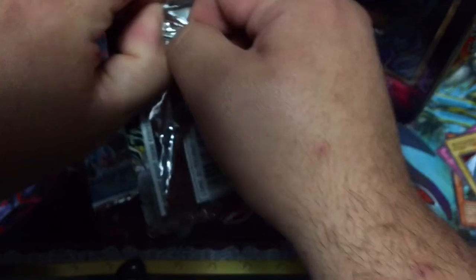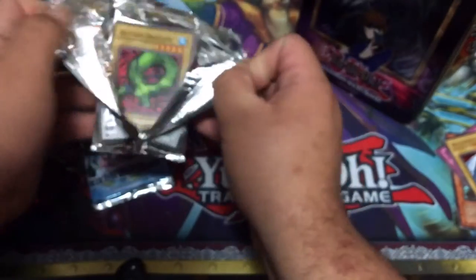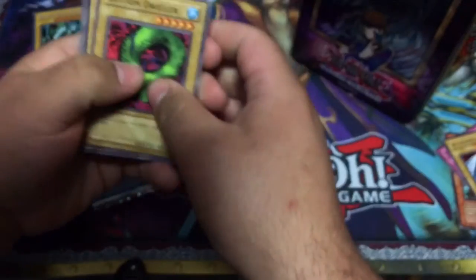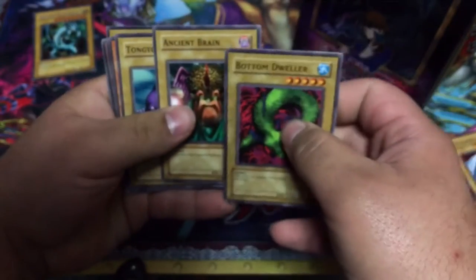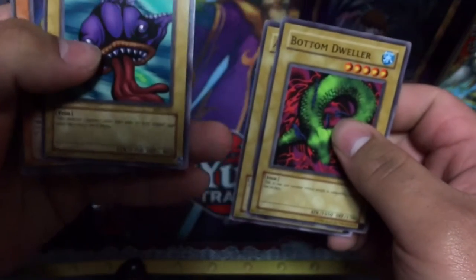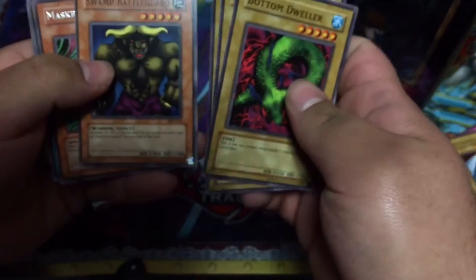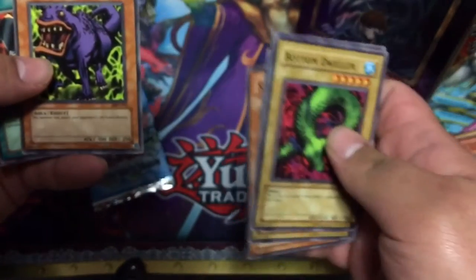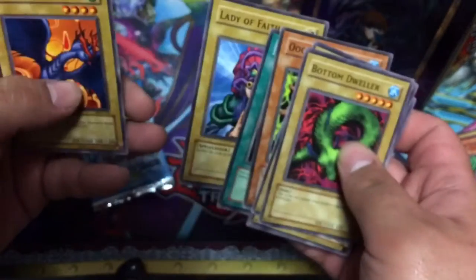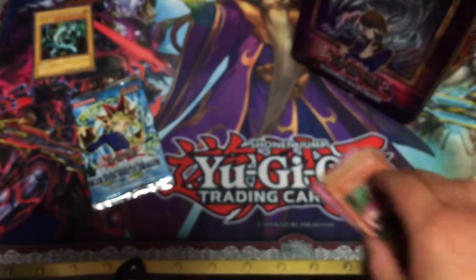This one's going to be a little easier to open — you're not going to see me struggle so much. From Metal Raiders we got: Bottom Dweller, Ancient Brain, Tangyo, Swamp Battle Guard, Masked Sorcerer, Ugochi, The Powerful Coffin, Lady of Faith, Blue Wing Crown. We haven't got any foils yet.